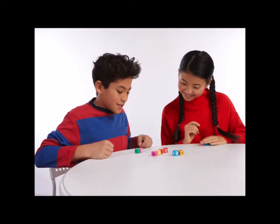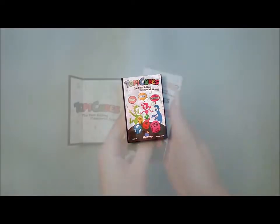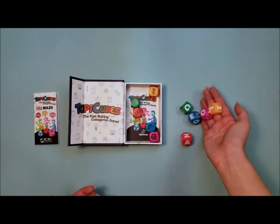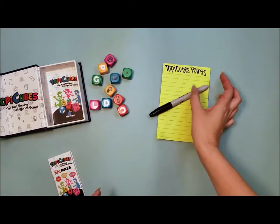You can play with two to six players, great for ages seven and older. The game includes illustrated rules, five letter dice, and five topic dice. Use a notepad or your phone to make keeping score easier.